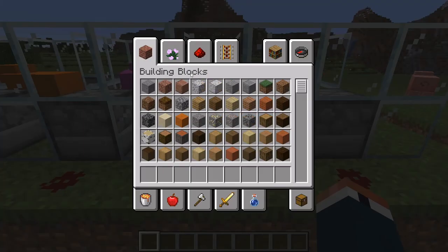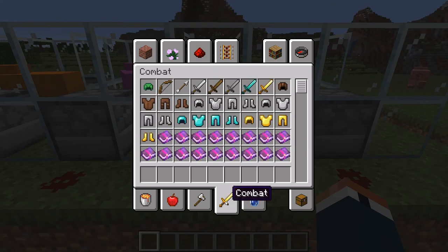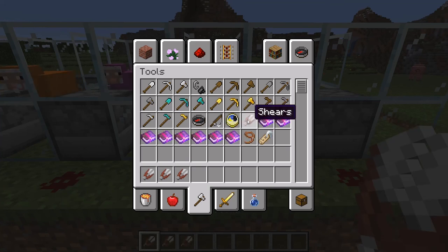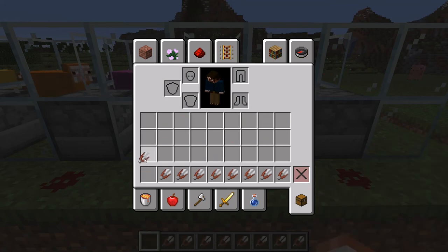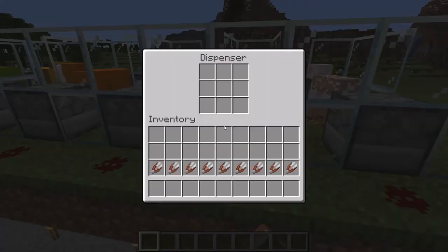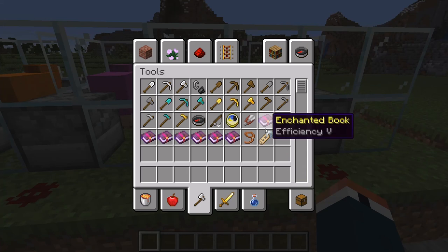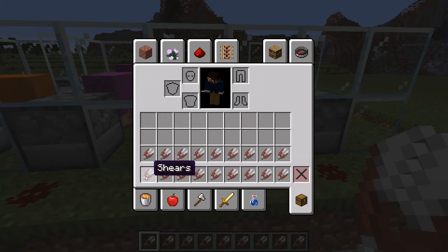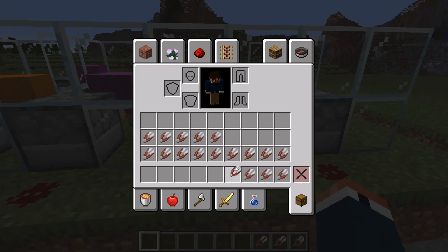In a way the shear durability acts as a timer on your collection, which might actually be a good thing so it doesn't overload. Anyway, let's go ahead and put a whole bunch of shears in. We're going to put them all in manually — we need 32 of them, the equivalent of one stack of iron.